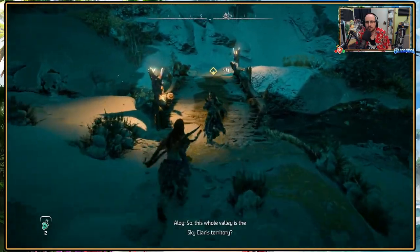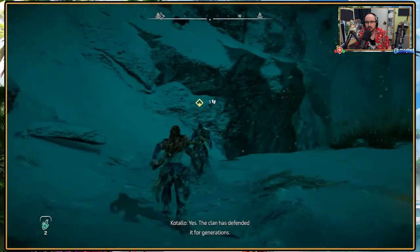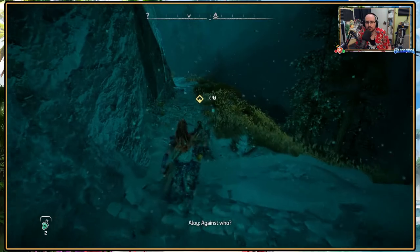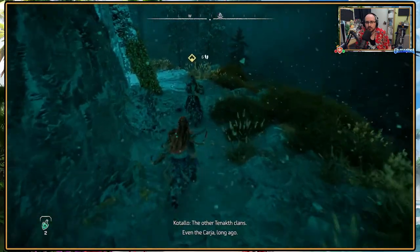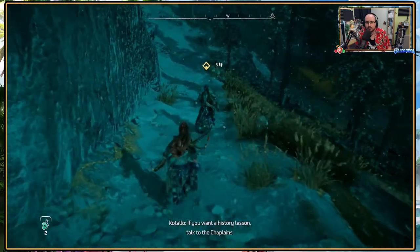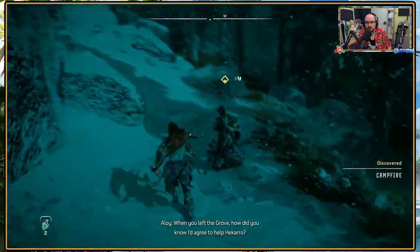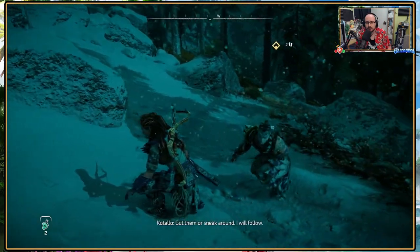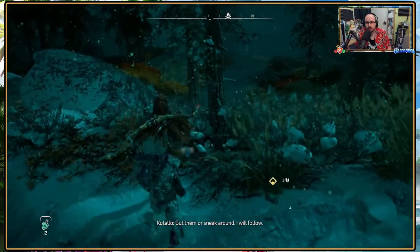So this whole valley is the Sky Clan's territory? Yes. The clan has defended it for generations. Against who? The other Tanakth clans, even the Karja — long ago. If you want a history lesson, talk to the chaplains. Rebels, lad. How did you know I'd agree to help Akaro? Gut them, or sneak around.